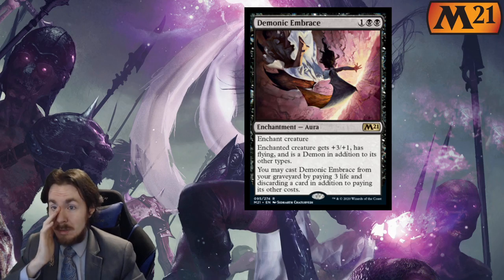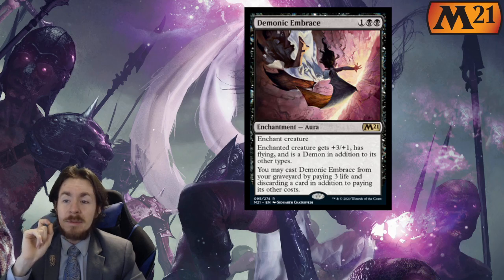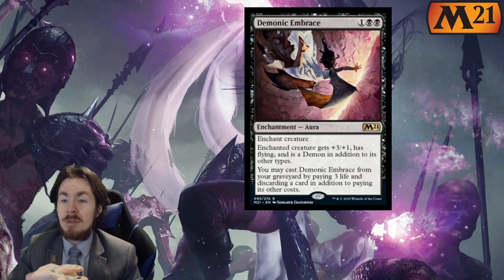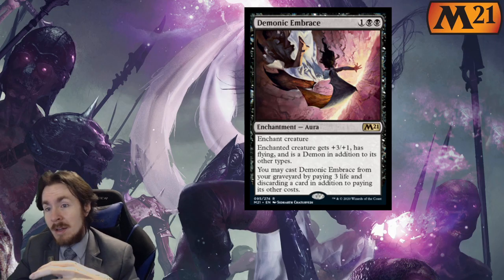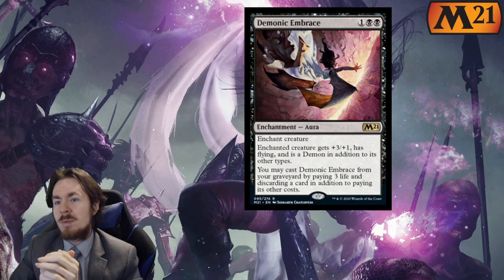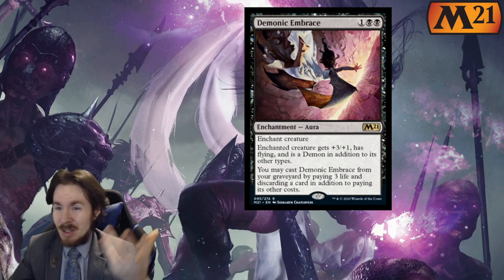Demonic Embrace: a 3-mana aura enchantment. Enchanted creature gets plus 3, plus 1, has flying, and is a demon in addition to its other types. You may cast Demonic Embrace from your graveyard by paying 3 life and discarding a card, in addition to paying its mana cost. So it's not free at all — you still pay the 3 mana, then pay 3 life, then discard a card. That's a lot to pay.